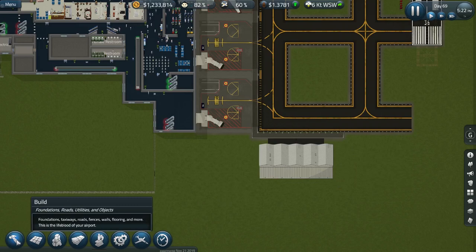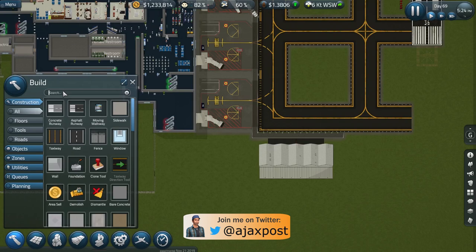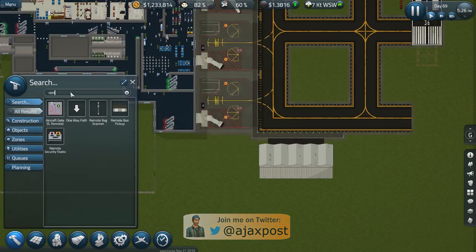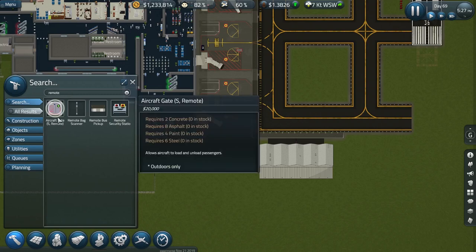First off let's set up our aircraft stand. There are two concepts here: the aircraft stand and the actual gate itself. So far they're one and the same thing basically, and the game still actually calls the actual aircraft stand a gate.